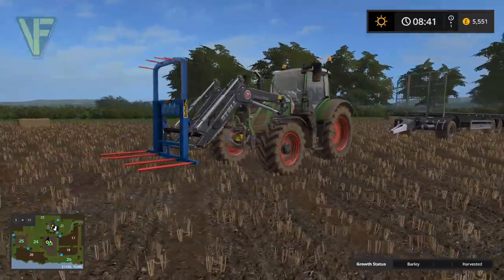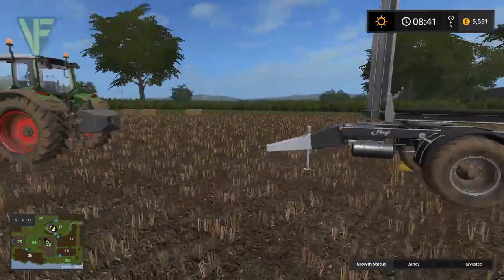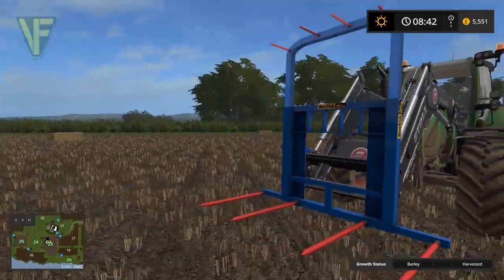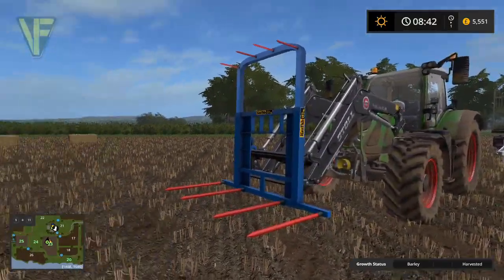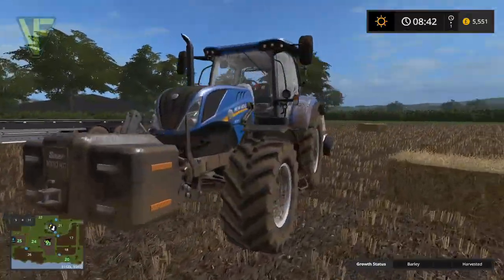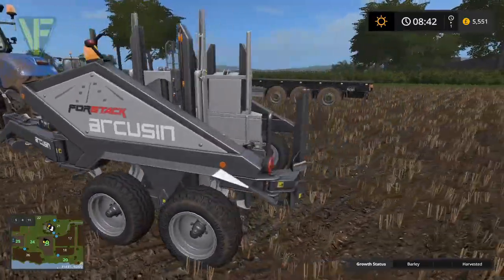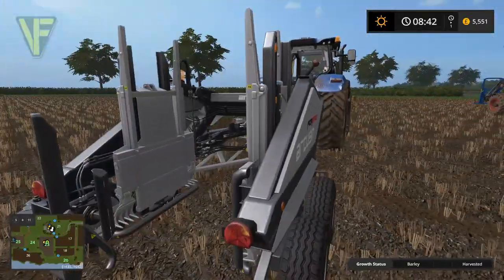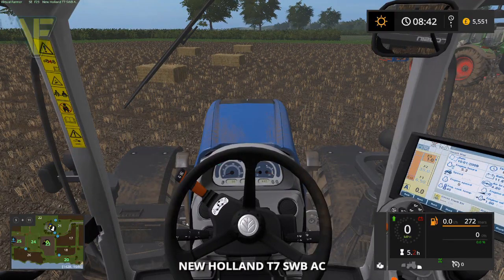We've made it down to the field. I decided on my way here — I've disconnected the trailer — I want to make this a little bit easier on myself. This is a triple bail spike on the front of here, so I thought it would be easier if I had the bales stacked in threes to start with. That's where this comes in — I ran off and grabbed the T7 short wheelbase and hired the Arcusen four-stack. We're going to use this to stack in piles of three.